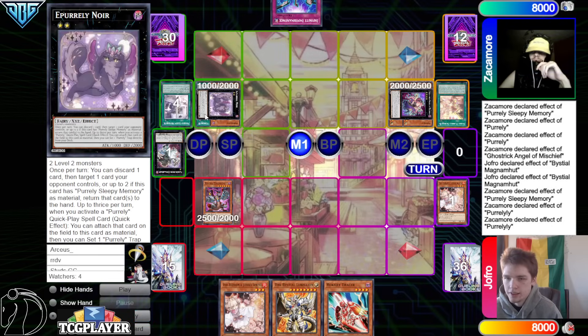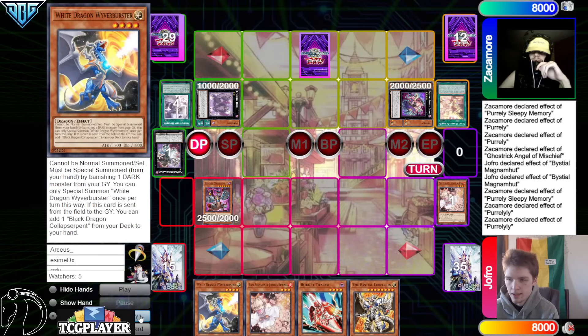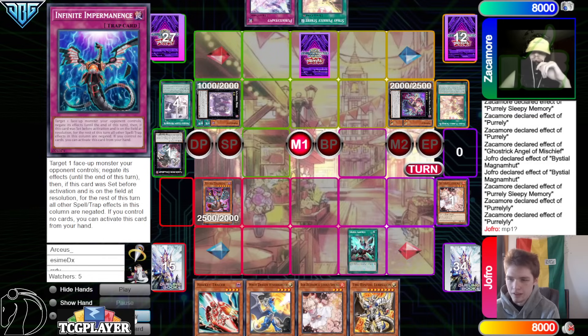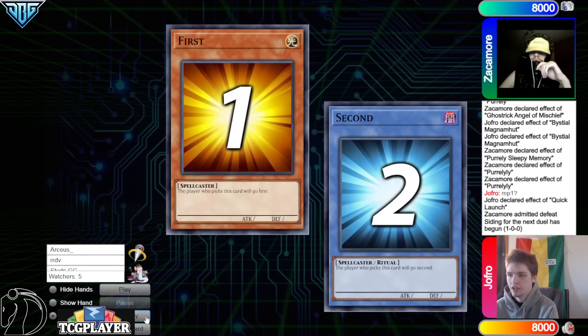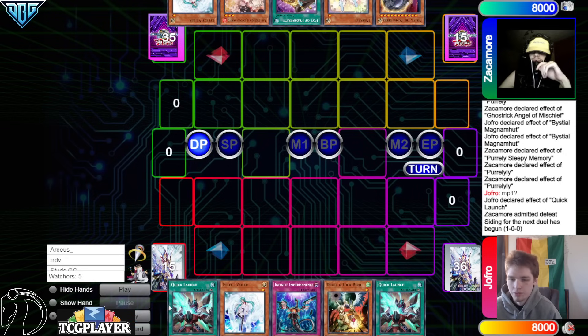That will discard the Nib, then summon out Purlily and use Purlily effect. Chain Ash Blossom on that Purlily effect to upgrade, target Sleepy, and then make the baby new ore. If you Ash Sleepy you could get really punished by another quick play spell. Then set Imperm; end phase they attach Sleepy. We search off Magma Munt — we already have Lubelion and Tracer — grab White Dragon, then draw on the Quick Launch. Opponent emits defeat, on to the next game.